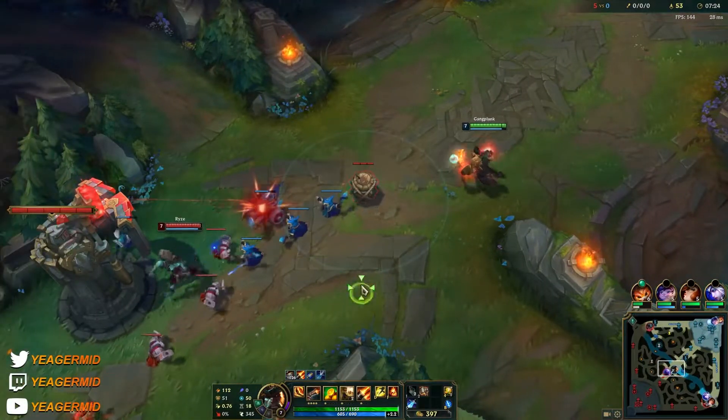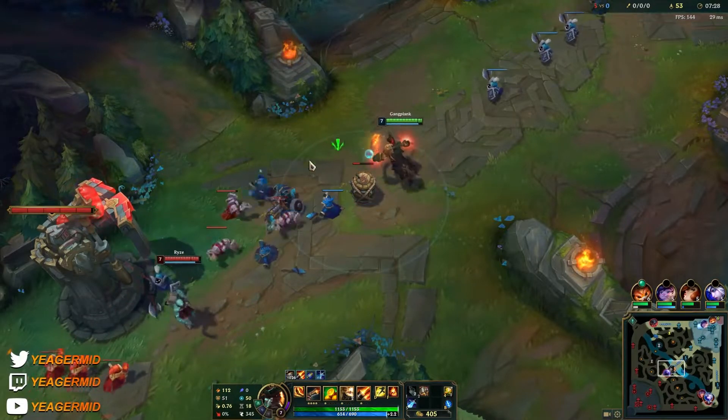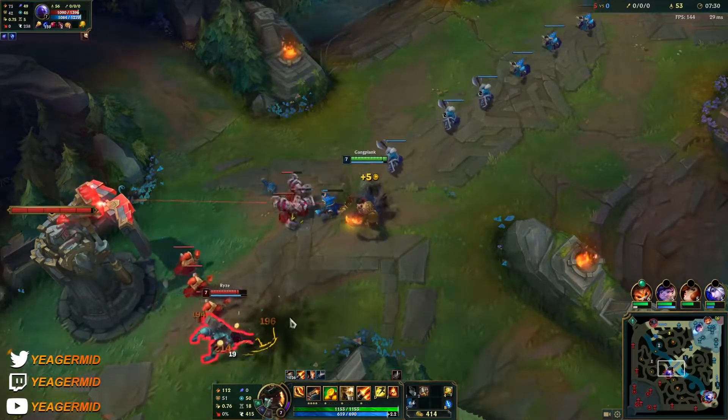I'm playing with Ignite because that gives us higher kill pressure. You can see how fast it's taking things down — even better at level 13.